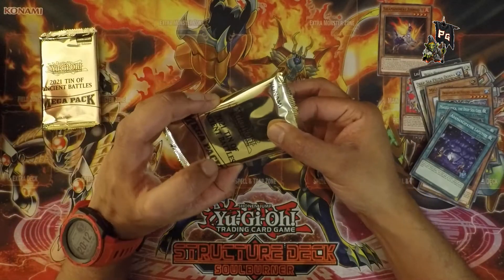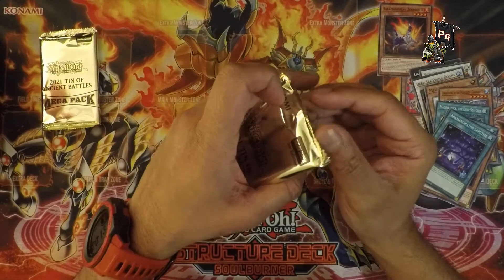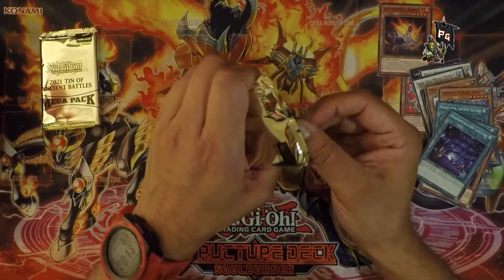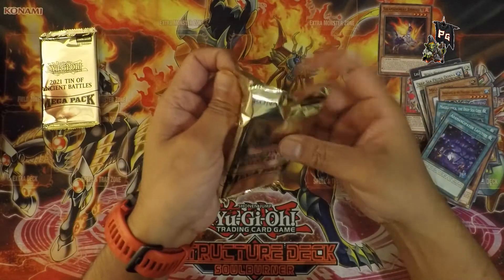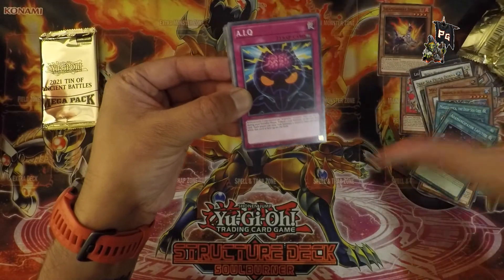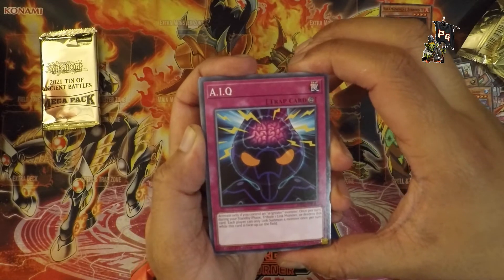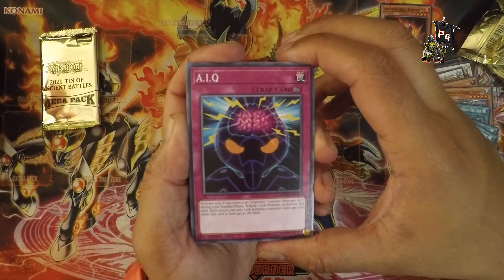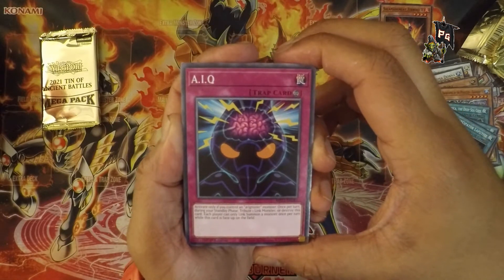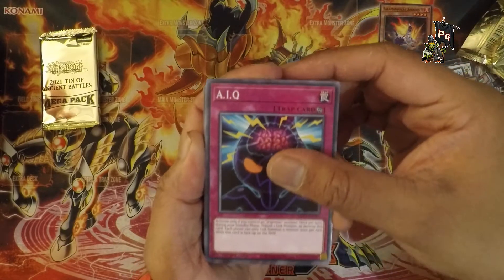I'll play the second booster in a face-down attack position — can you do that? I think you can, I have no idea, I only have six monsters in my deck. Second booster! We have a card called A-IQ — it's a brain inside a... thing? You could say IQ or A-IQ — that's not bad.